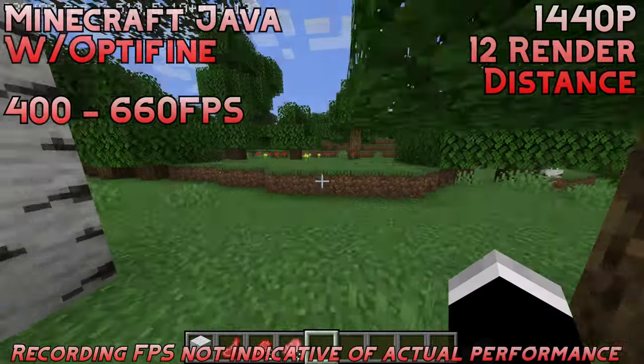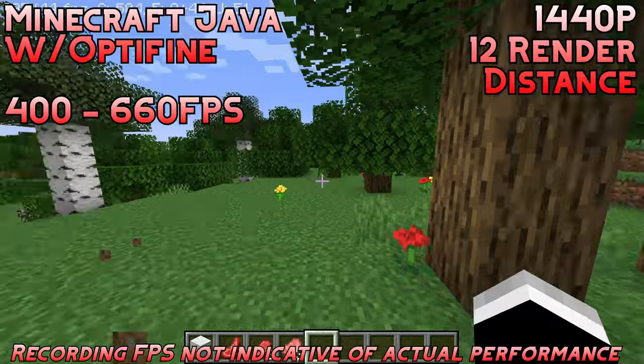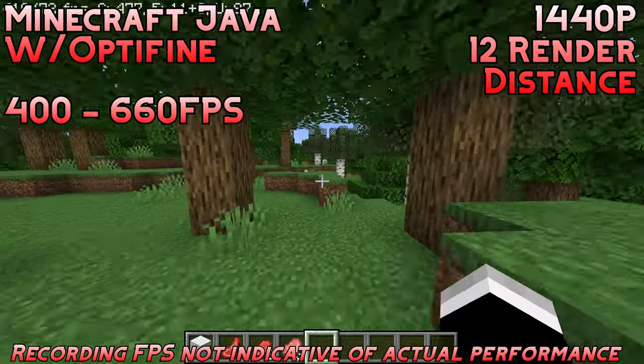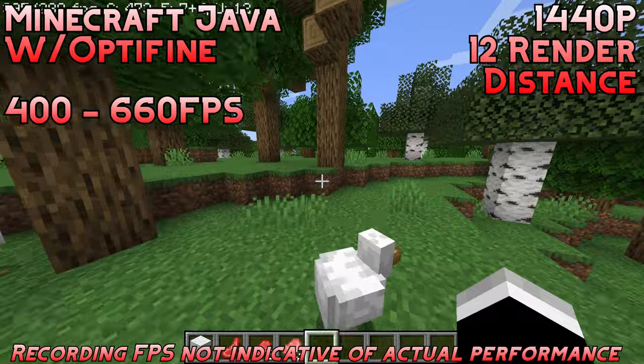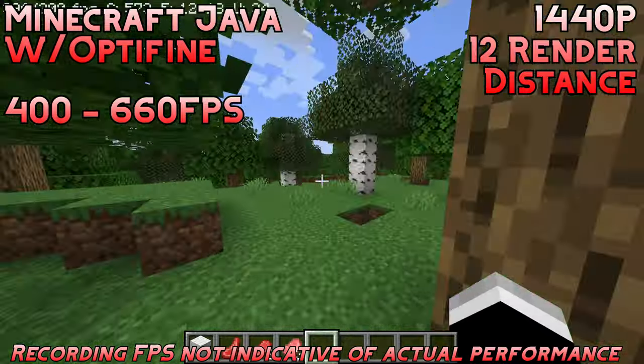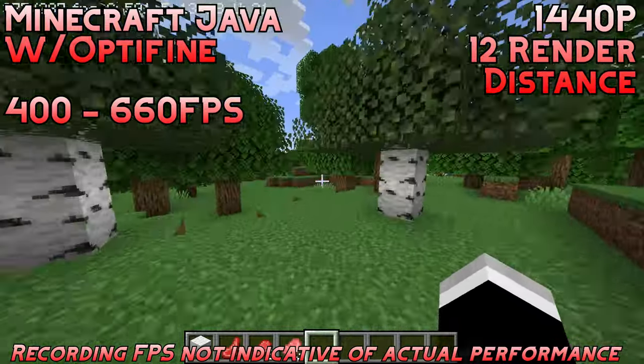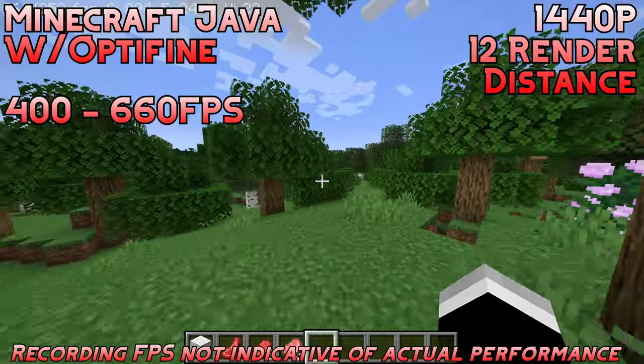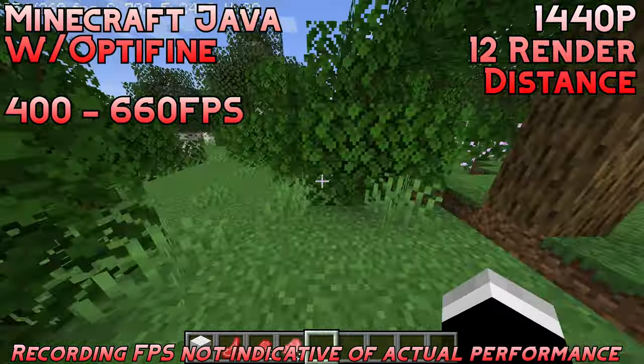The first game we're trying out is Minecraft Java with Optifine. We're running at 12-chunk render distance and 1440p, and we're getting about 400 to 660fps. I don't see why anyone would have any problems with Minecraft with any hardware within the past decade and a half. So it really is no surprise that this runs really good — just an overall really solid experience. If you want a high refresh rate 1440p experience, there you go.